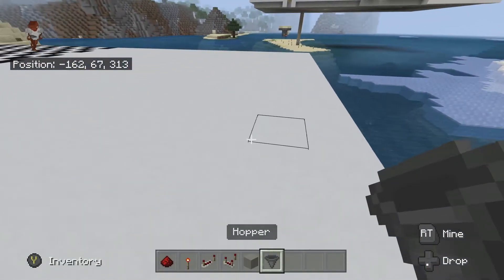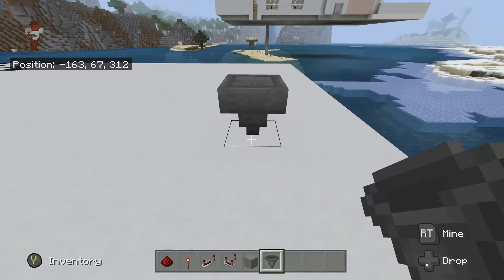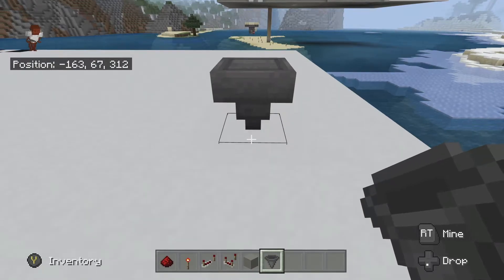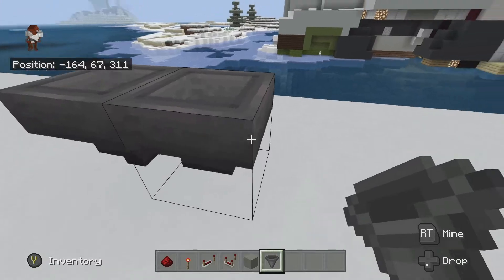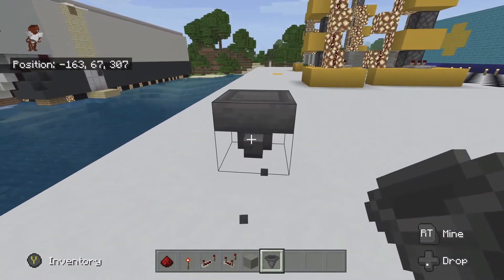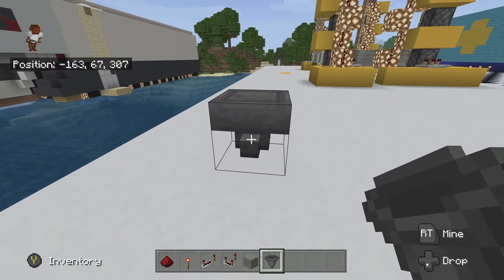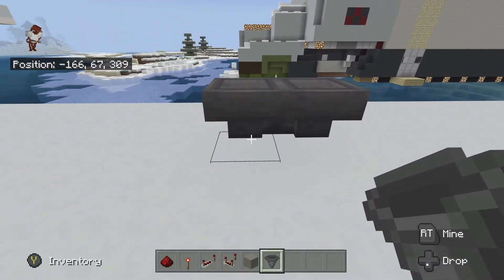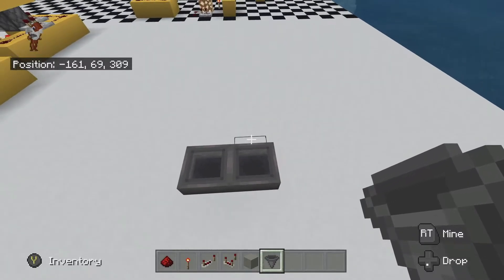For hoppers, you're going to have two facing one another. So place down one, and then you have to crouch — I'm flying, so you have to crouch. Once you crouch, you've got one hopper leading into the other. Get rid of the other and add it in like so, so that they are both facing one another. Now I'm going to go to a flying aerial view here.